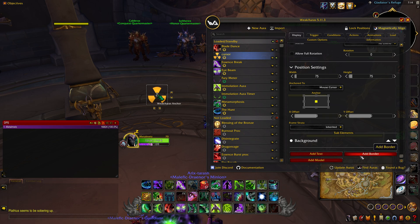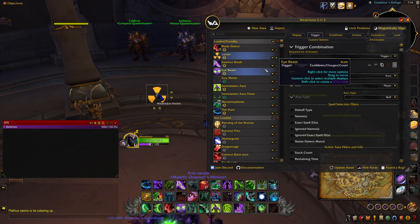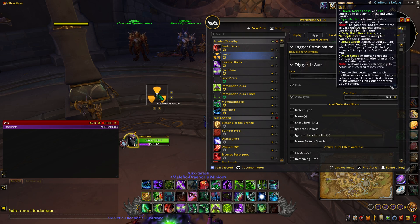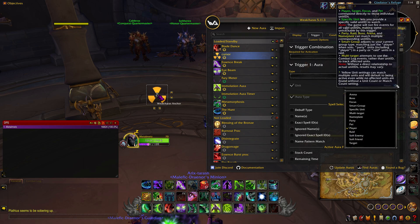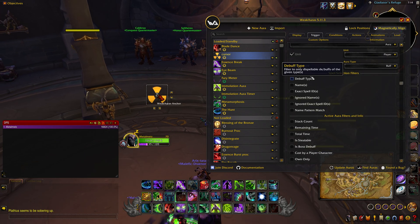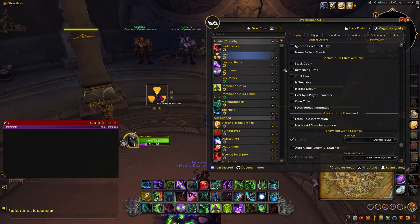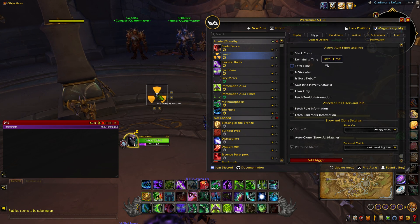Everything here looks good. Go to the trigger — triggers are important. Put it on aura, put it on player, and put it on buff. I think all these settings are default; I didn't touch any of them.